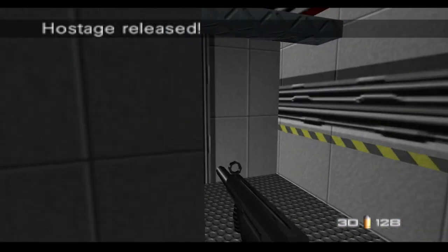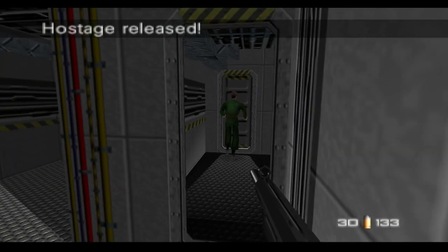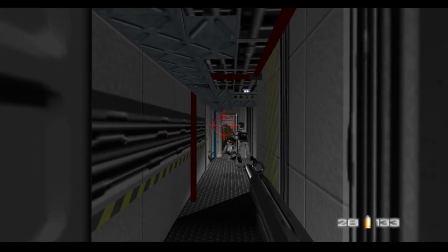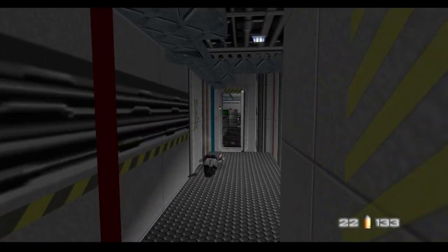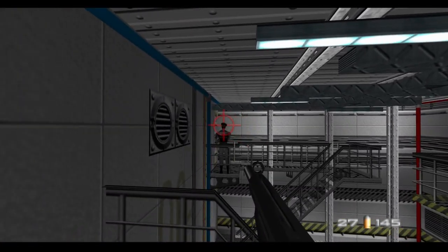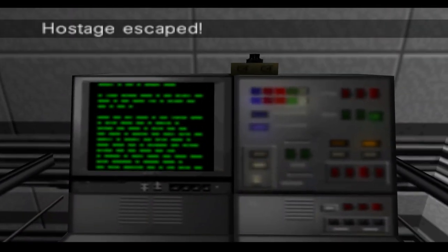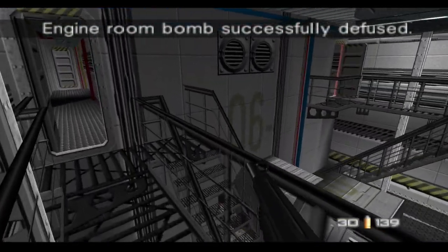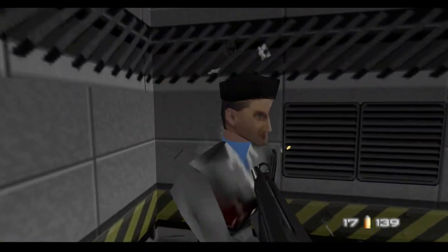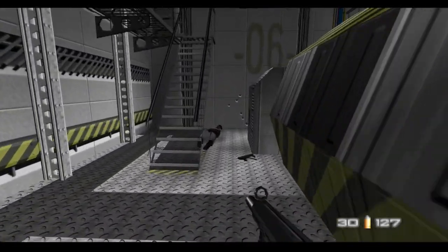It just feels like a direct N64 port with widescreen enabled. Even though the Switch version has online multiplayer, I'm hoping Xbox will get it in the future because I'd love to play this game online — for now on Xbox it only has split screen multiplayer. Anyway, back to the mission — here is the next bomb in the engine room, that's done. There should be a few enemies down here along with one more hostage. There's someone behind me — they were under the stairs, that's why I missed them.